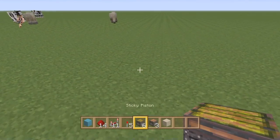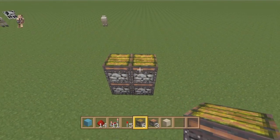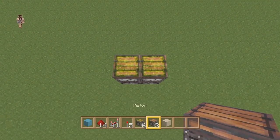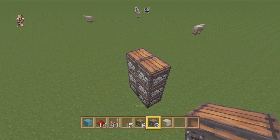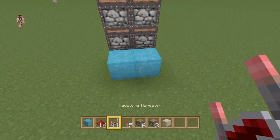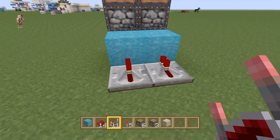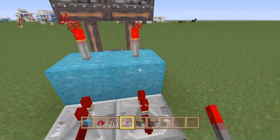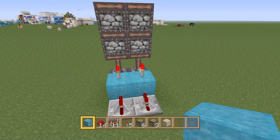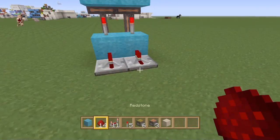We're going to start off by placing four sticky pistons all pointing upwards, with two regular pistons on top of those also pointing upwards. Come around to the back and place two blocks down behind those sticky pistons. Place two repeaters both on one tick delay going into these blocks, two redstone torches on top of that, and two blocks on top of the redstone torches.